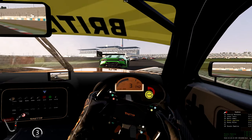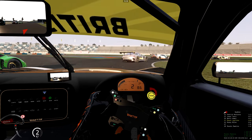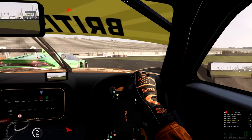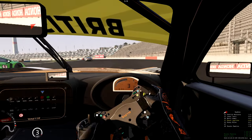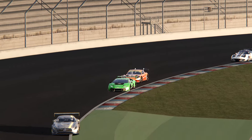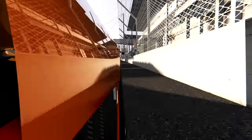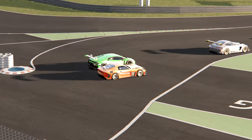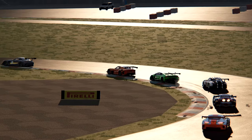On a une Lamborghini Huracan devant nous, il y a quasiment toutes les GT3 dispo dans le jeu. On va essayer d'attaquer cette Lamborghini sur le grand ovale du Lausitzring. On pousse un peu la Lamborghini numéro 63, on tente l'extérieur. La voiture a pas mal de vitesse de pointe : 220, 230, boîte à 6 rapports, 246 km/h au moment de toucher les freins. On arrive à se faire une place et on prend le dessus sur l'italienne.